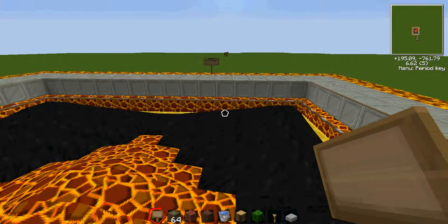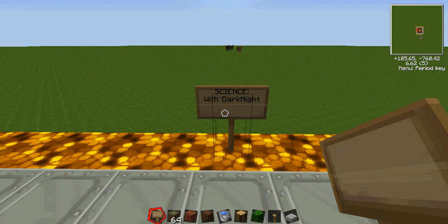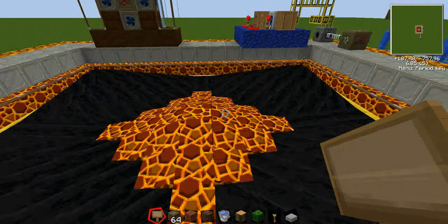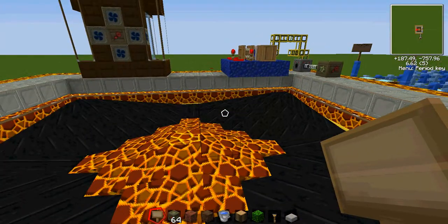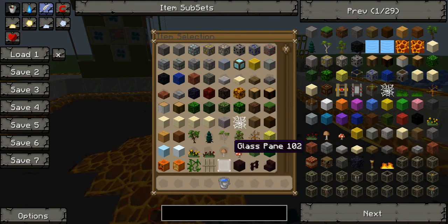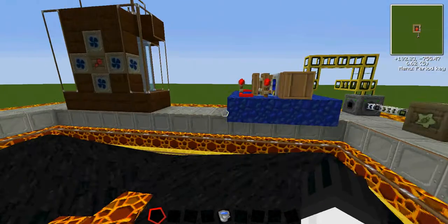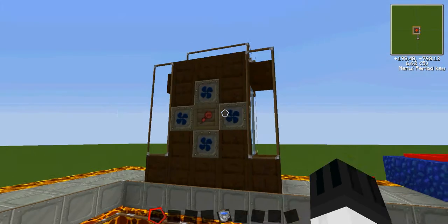Hey guys, I am starting a new series called Science with Dark Knights. This is sort of my facility, my lab floor. I'm doing it in creative for obvious reasons — it's easier and I don't have to mess around getting a lot of supplies. I am doing water power today, and power will be my main focus because I am good with that.